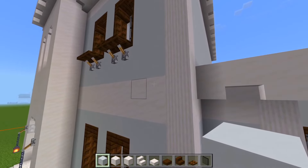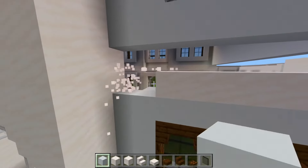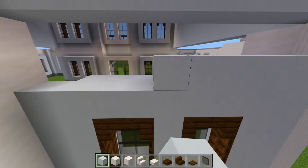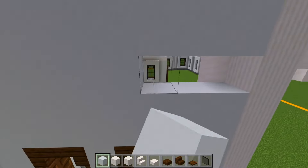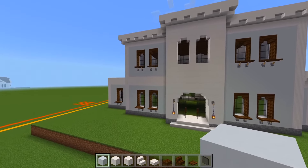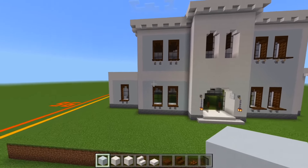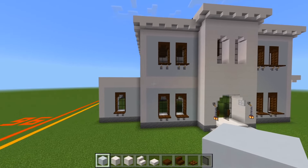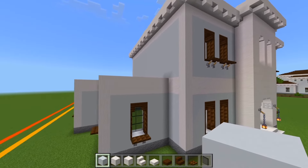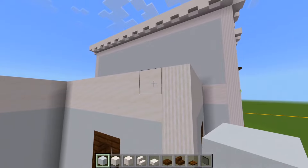And then over here, we'll be sure to also replace all of this with white concrete. And over here, this is going to be covered up with the porch that we're going to have, so we really don't have to worry about that. Same with pretty much all of this. This right here though — this wall will be white concrete as well.